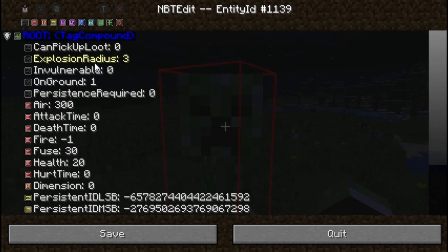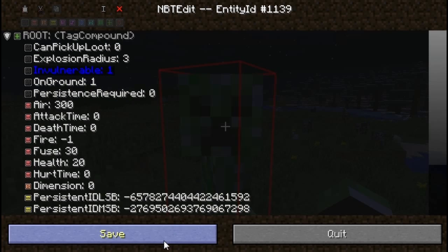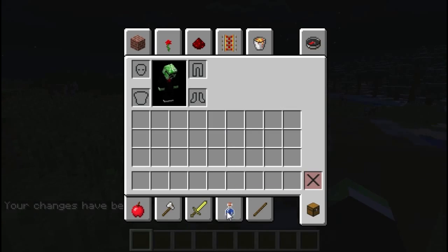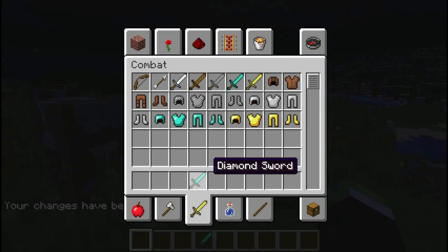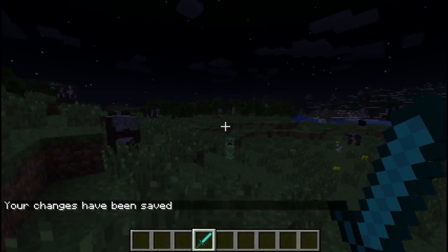The first thing I'm going to show you is how you can make it so that entities can't die. Go to the invulnerable tag and set the value to 1, hit Save and then Save again, and then try to kill the entity — it won't work. He's now invulnerable, he can't die, unless he kills himself I guess.